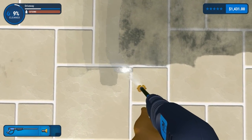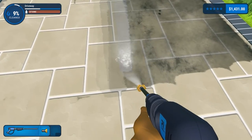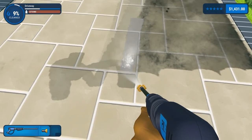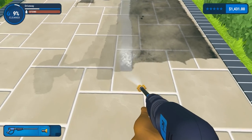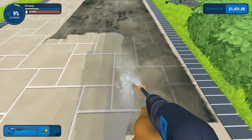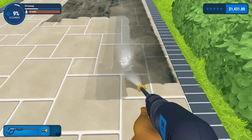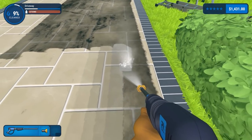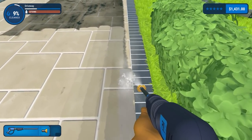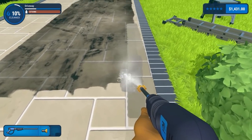I find just standing here and working up and down works well. Because of the way you turn you tend to make a fan pattern, so physically moving the character rather than panning around is the best approach. We'll get in there and then have a look at the house — there are some big surfaces and some detail on the windows as well.